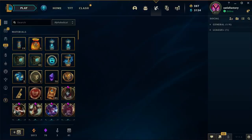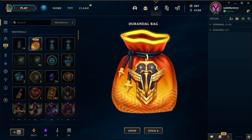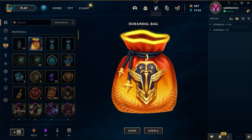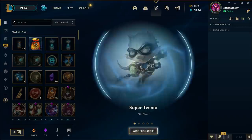I'm at 119 skin shards. One capsule gives you three skin shards, so 40 times three is 120 - how am I only on 119? I was thinking, how awesome would it be if they had shiny skins like in the Pokémon franchise - shiny Pokémon. They could have this rare shiny skin you could unbox from capsules and orbs. They should actually implement something like that. Let's get into these Durandal bags though - I'm super excited to see what these can actually give you.